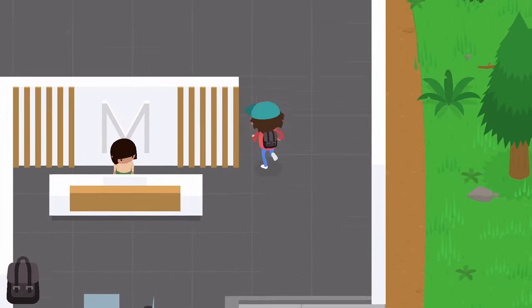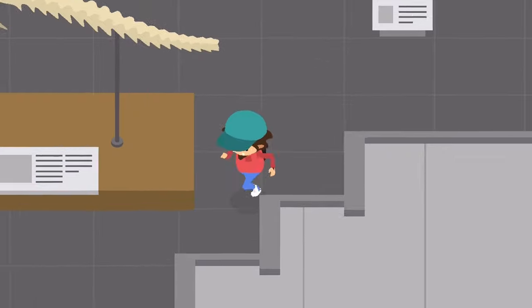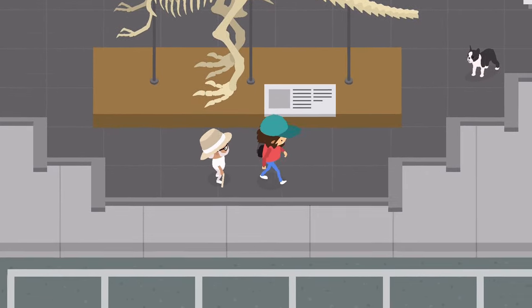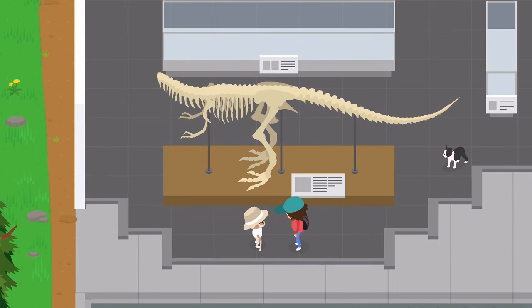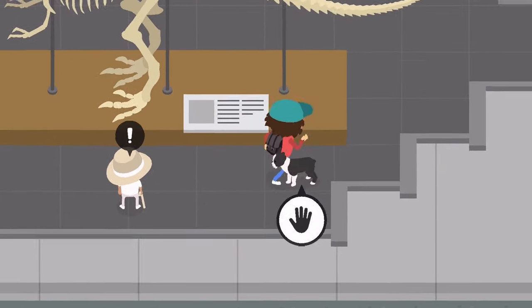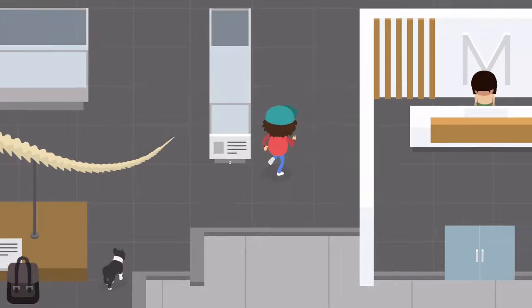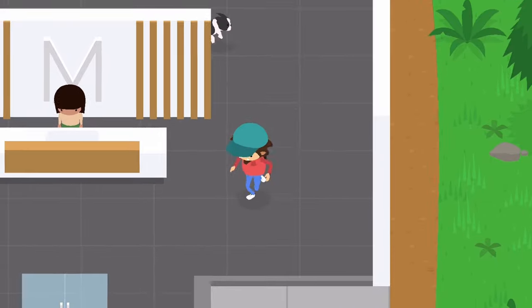First thing we're gonna do is run up to the museum and drop off some of these bones. I know there were different people saying you need to wait till you get a whole bunch of bones and then give them to him, because he gives you more money. But I decided, you know what, we still only have two left, and we already have plenty of money, so we don't need that much extra.